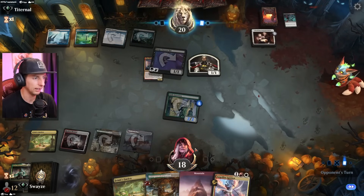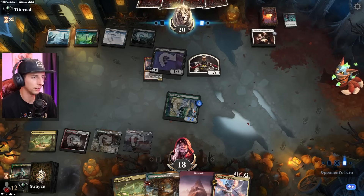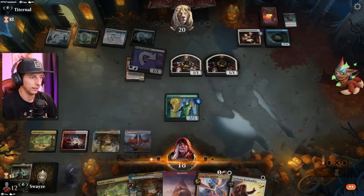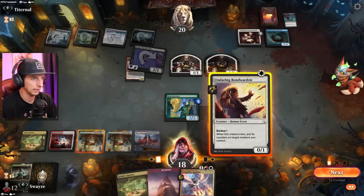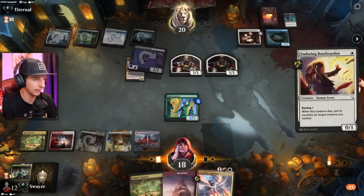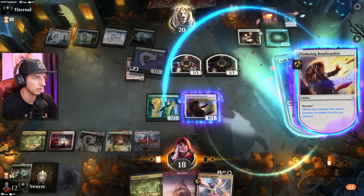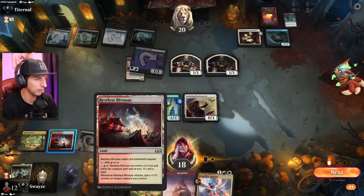I can cycle this but then I won't be able to use Angel Fire Ignition, so let's consider what we want to do. The opponent could kill us at instant speed in response to playing Angel Fire Ignition. Let's go Bond Warden here — pump everything into the Gala Greeters, get the +1/+1 counter, and Angel Fire as well seems good. Or I could even activate this — it comes in as a 2/2 but it's only three mana... yeah, I'll do that.